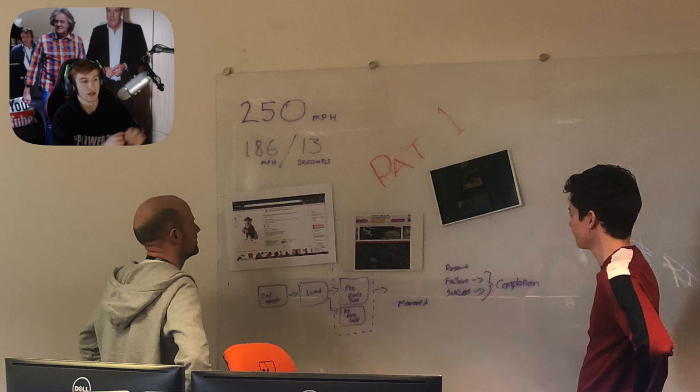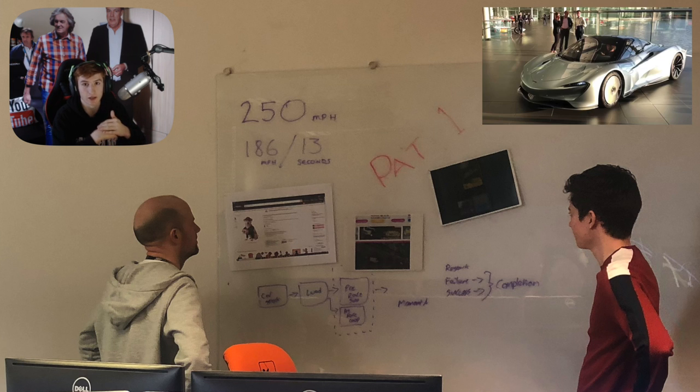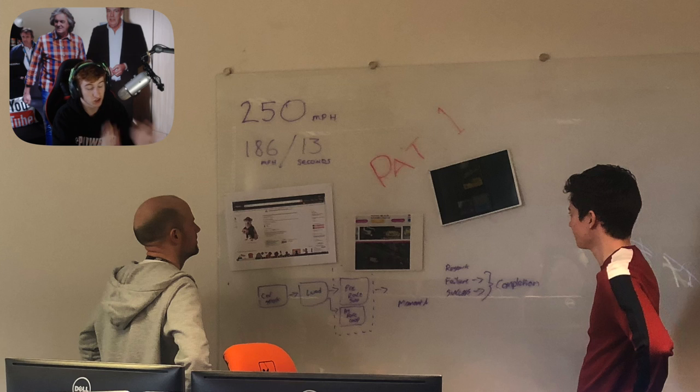This is quite obviously hinting towards a car that can do 250 miles an hour and can do 186 miles an hour in 13 seconds. I knew off the top of my head that this is the McLaren Speedtail — these specs on the board in the top left are exactly what the McLaren Speedtail can do. It's a new McLaren that's not yet in the game, it was on the leaked car list, and we may very well be getting it added in Update 20.